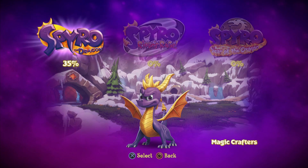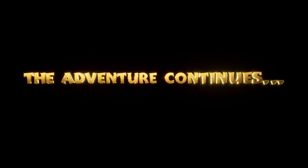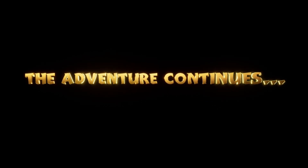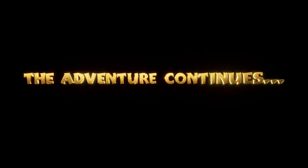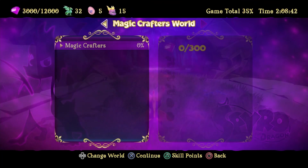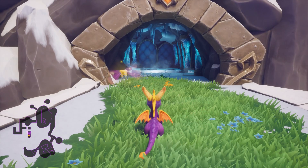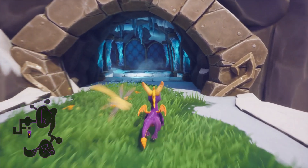Hey everybody, Werewolf here with Silver Bullet Gaming, welcome back to the Hunting Grounds. We're continuing where we left off with Spyro the Dragon. In the last episode we ended up taking on Dr. Shemp and beating the Peacekeepers realm — everybody is now safe once again. Now we're jumping into the magical realm, the Magic Crafters world.